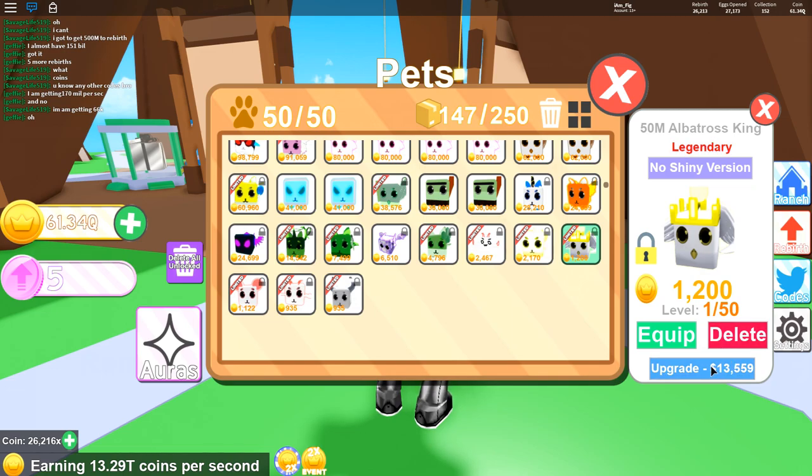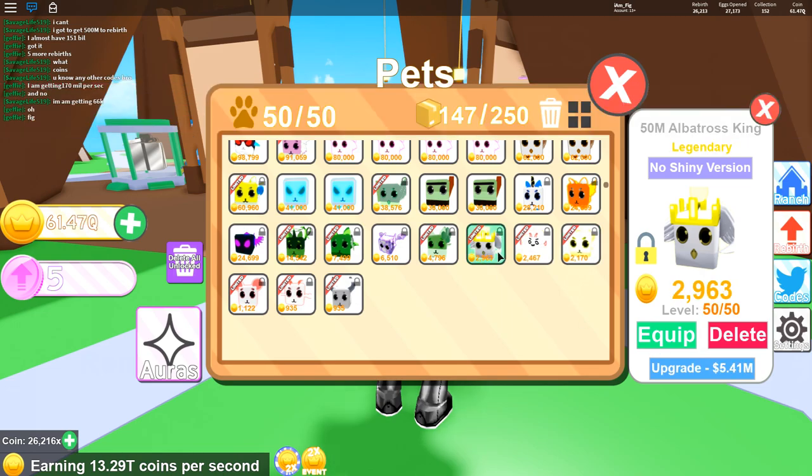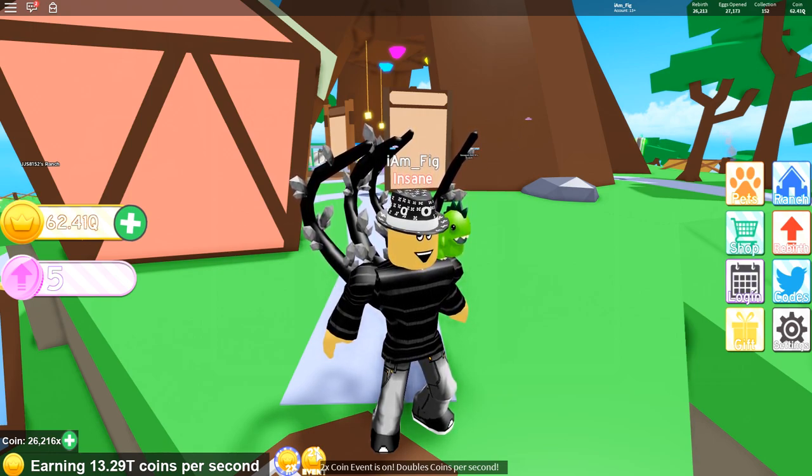I just upgraded the Albatross King — not a very strong pet unless you don't have many strong pets, but it's a free one to add to your collection. I just locked it. They also have a two-times event right now so you can get double the amount of coins per second. Right now I'm getting 13 trillion per second, so go ahead and get the pets you've been wanting just by playing the game.